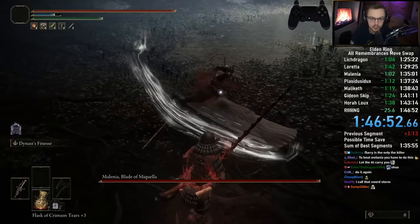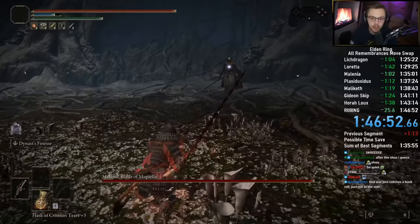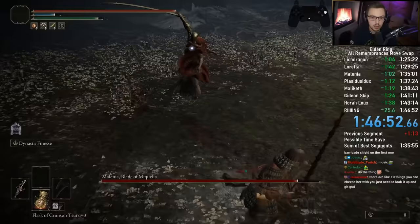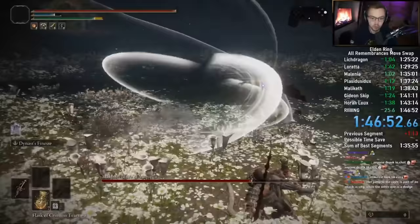This you can just backstep — it's punishable. You can always hit her when she jumps to the left like that, by the way. She always poise breaks right after. She will never punish you. She always staggers from a hit there. But not when she jumps to the right. When she does this, just jump diagonally right — forward right. Does that make sense? This you can just run away from, and then roll into her, then forward, backwards.